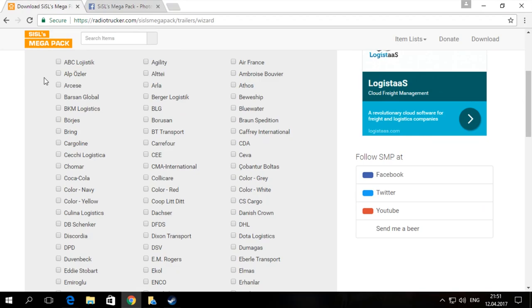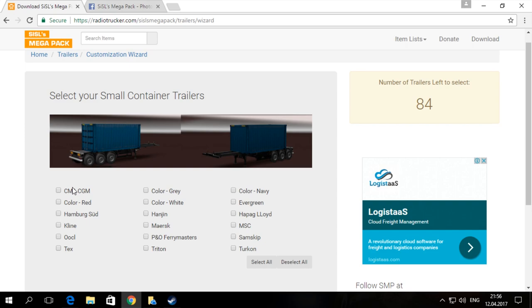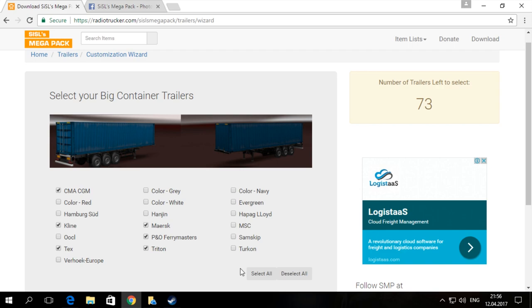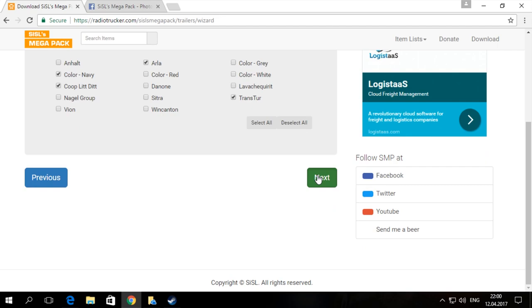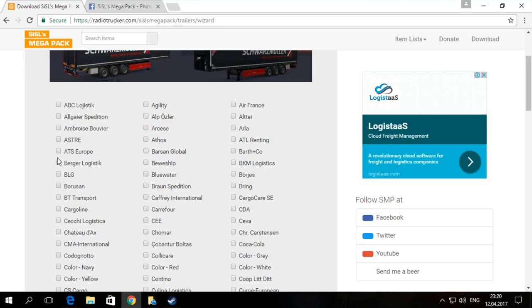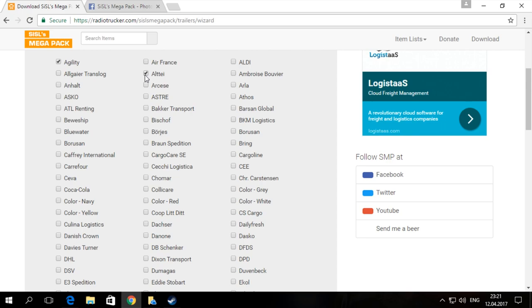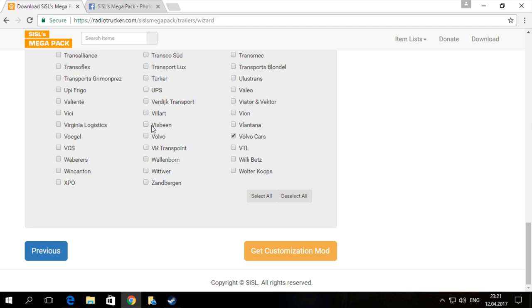The next page is platform trailers, where I'm selecting some more. And the next one is insulated trailers. The pack also contains container units — 20-foot containers as small and 40-foot containers as large — as well as food cisterns, fuel tankers, and Schwarzmüller curtain side trailers. You can skip the Schwarzmüller section if you don't have the DLC, but if you want these trailers in Schwarzmüller version, you can pick your favorite companies here. The last page is Schwarzmüller refrigerated trailers.